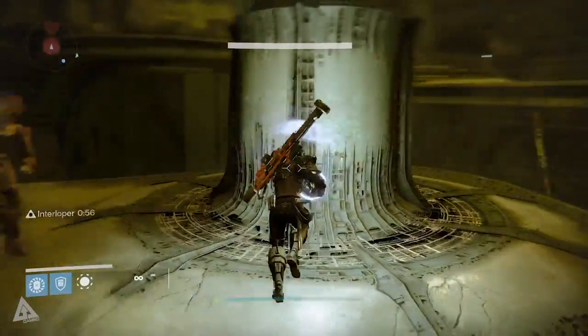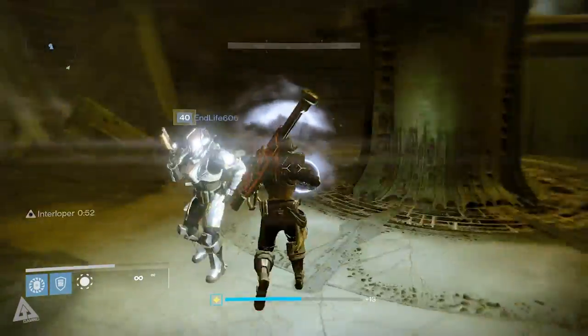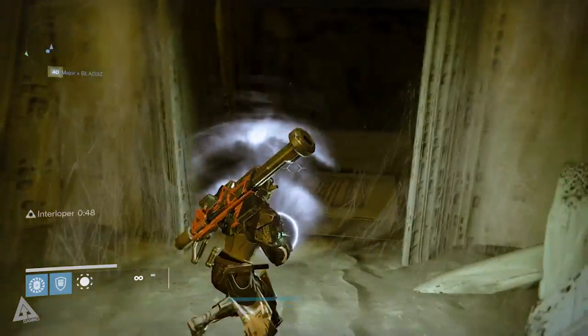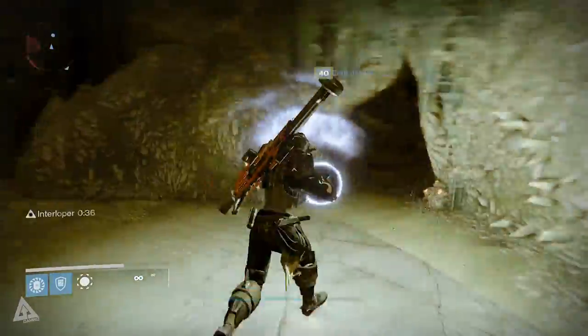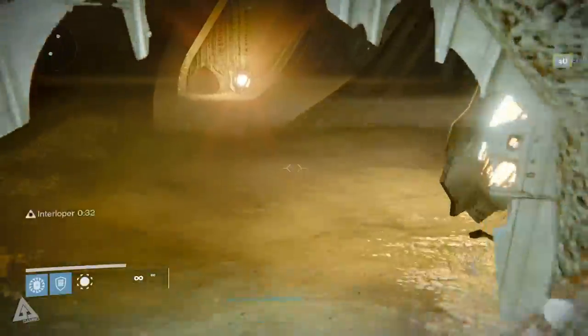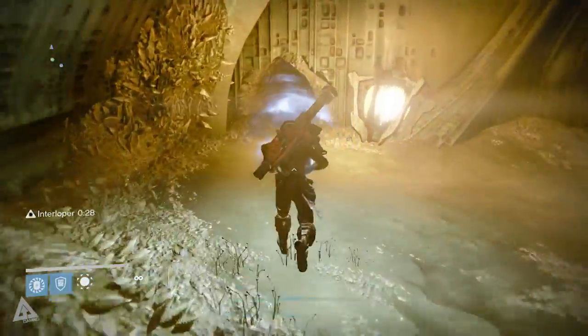From there, run to where the chest is. This event can take place in a number of different rooms so directions may vary slightly, but when you're facing the Court of Oryx it's in the northeasterly direction. Run over there, walk through the door, turn left, go through the crack in the wall, continue forward, and go through the next crack in the wall.